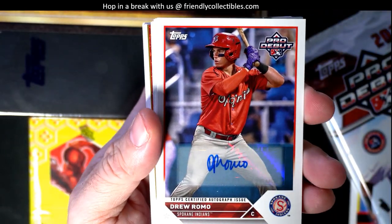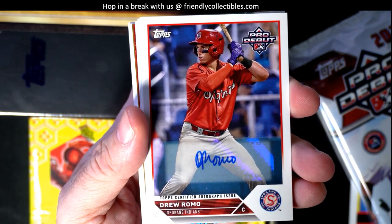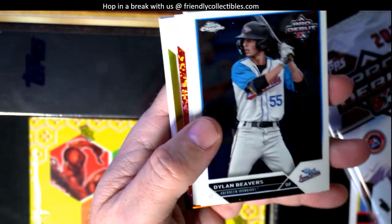And then next up we've got one of the autos here — Drew Romo. Drew Romo auto right there. So there you go Roger, you did get an auto in the first pack.